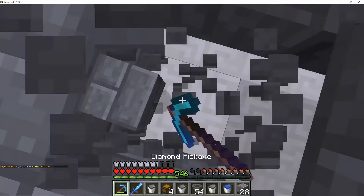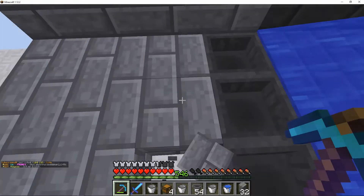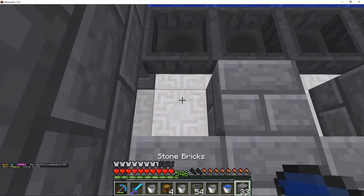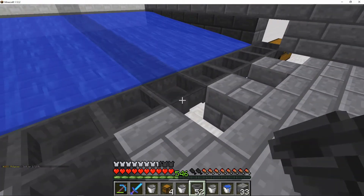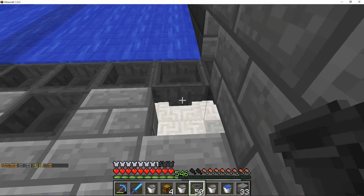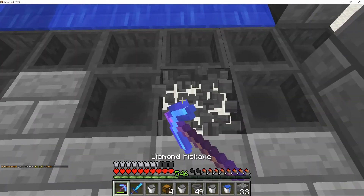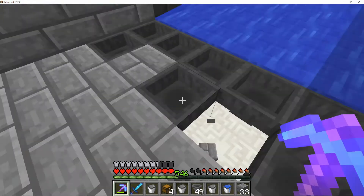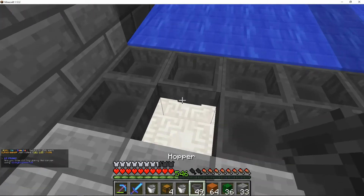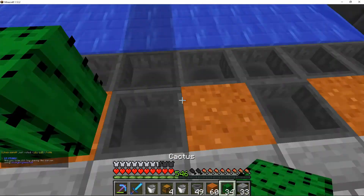Now what we want to do is take out every other block that's here. Make sure you skip one. Then what you want to do is put a hopper facing inwards like that. Don't place it down here — you want to place it up against this hopper so that it's feeding into that hopper and into the chests. Then what we want to do is have all of these ones mined out right here, and we want to place our sand. I'm using red sand because cactus grows slightly faster on red sand. We're going to place that right there and place our cactuses on this.